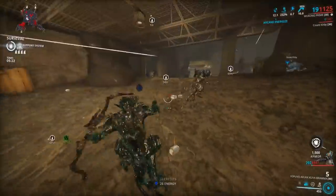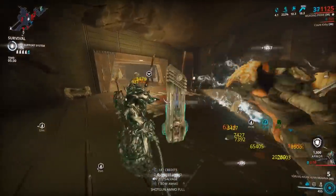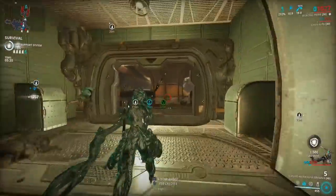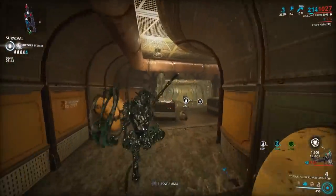That's it for this quick video. Hopefully you found this Helminth build fun and exciting. I do think this is one of the better choices for Wukong, but like I said, he doesn't really need anything specific. I just didn't use his four that much, so this is a nice replacement — and it is Steel Path viable, so there's that.